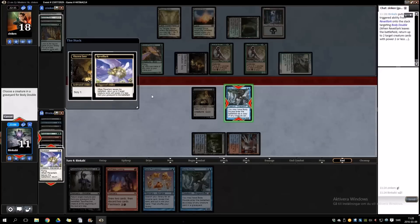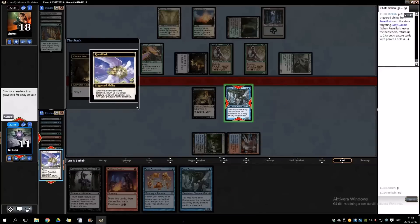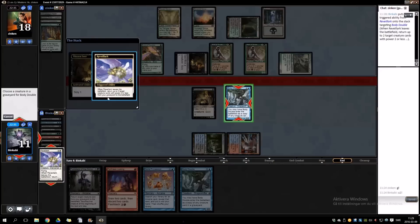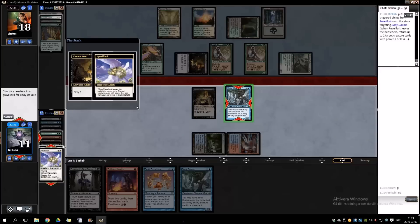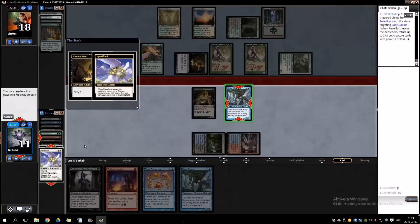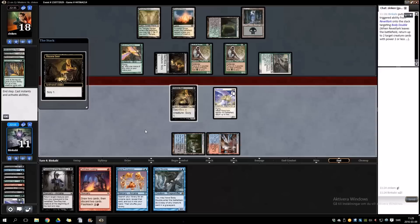Body Double will copy — if I copy Protean Hulk I can sac it to fetch stuff, but I can't do much else. Is that correct? I'm not certain if I can win here. If I fetch Protean Hulk I can go grab my win condition, but that doesn't do much. If I clone Revelark I can just loop them over and over again. I think you just have to clone Revelark here.